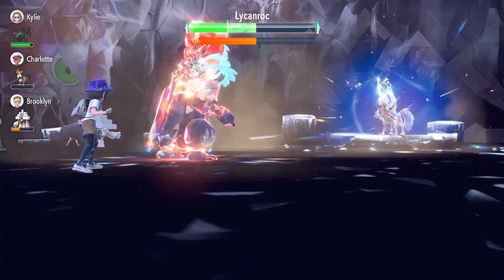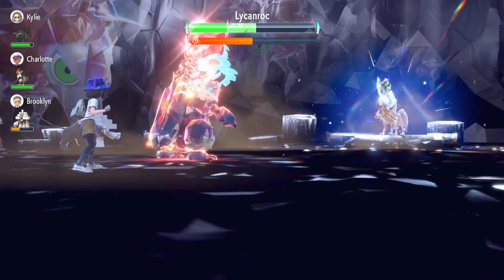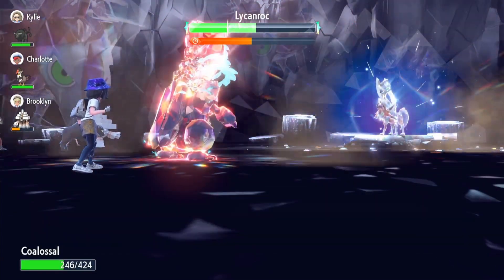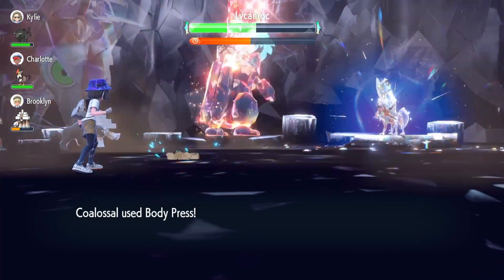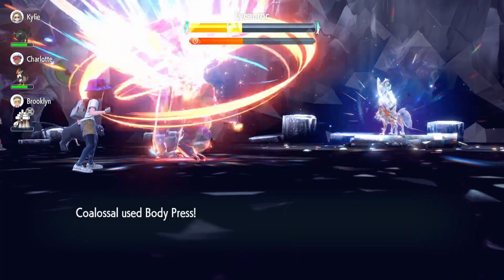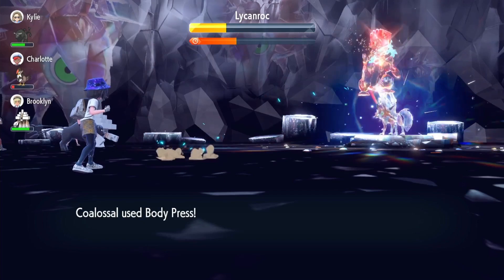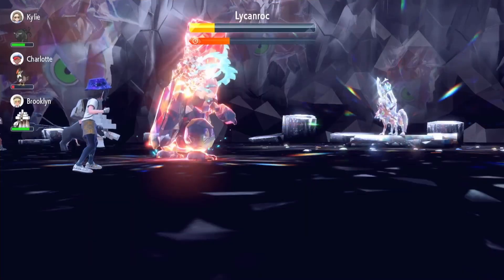We avoided the attack because of the Mud Slap — that's amazing, big brain plays right there. Now we can use Body Press to do a bit more damage. He Accelerocks but we take no damage now because of the Iron Defense, and we're doing more damage. I just want to break the shield right now — we nearly break it, one more attack should do the trick. He's doing no damage to us because of Iron Defense and we managed to break the shield. Just a couple more hits and it should be done.